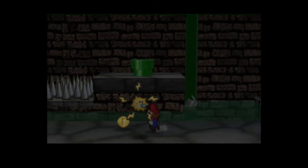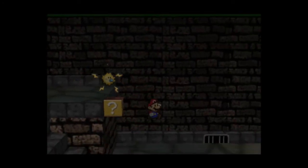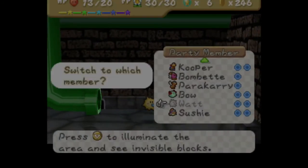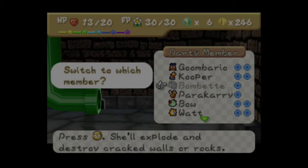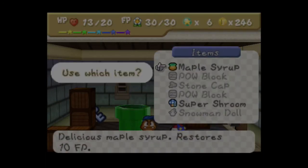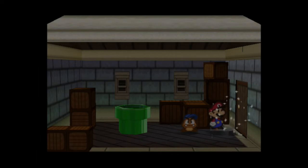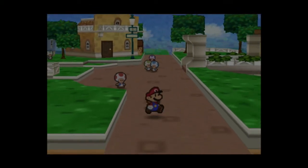Here we find a block we can't reach — it's too high even for Mario. We also have some hidden blocks we can't reach, so we'll get to all that later. Here we have a dead end, except it's not really a dead end — it's a bombable wall. This is the goofy looking guy. He'll sell us some stuff, but I don't have any money. We bought some badges recently and it left us a little destitute, so we need to go into the casino.